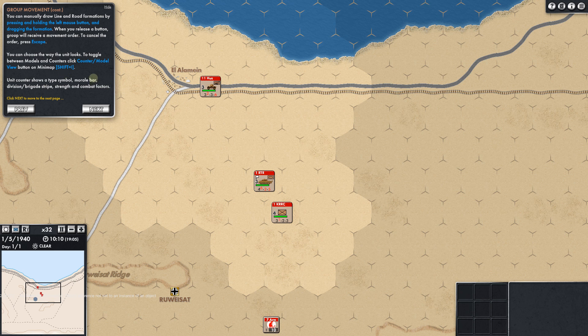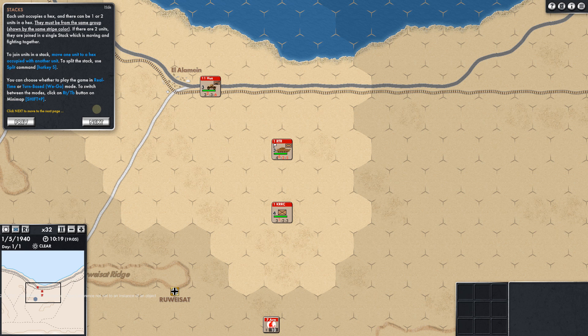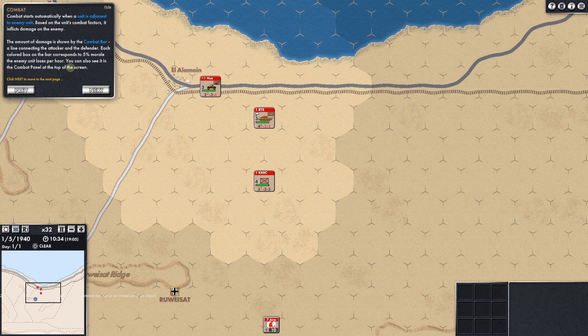You can choose the way units look to toggle between models and counters. The unit counter shows a type symbol, morale bar, division, strength, and combat factors. Each unit occupies a hex and there can be one or two units in a hex — they must be from the same group, shown by the same stripe color. 7th Armor is red. To join units in a stack, move one unit to a hex occupied by another; to split the stack, hit the split command.